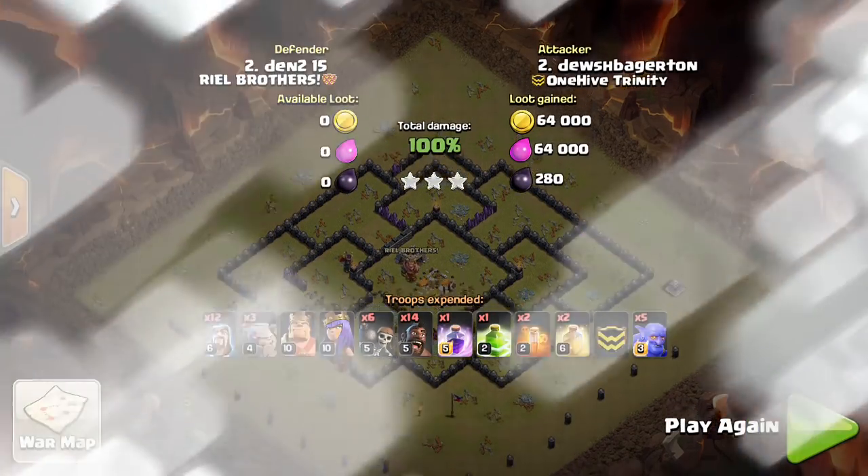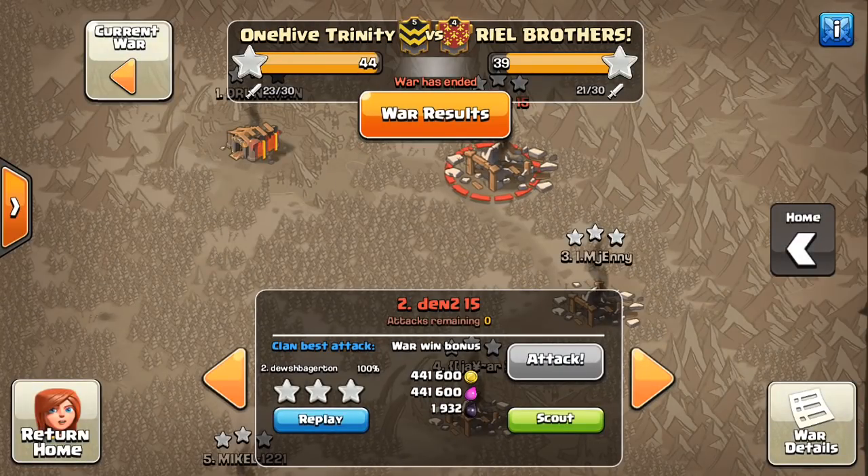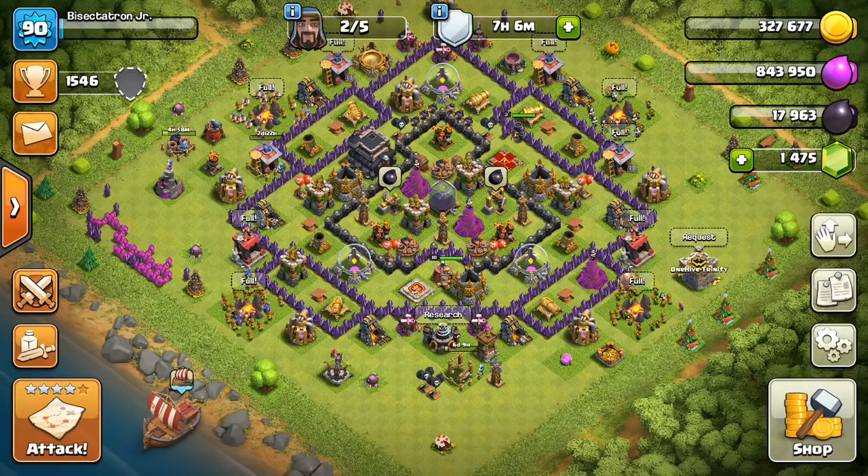A few things that could have been improved — cleanup especially. She could have had a few archers for some corner huts, but gets it done with enough time. Now we're going to go into a war with five hours left, both clans having about a third of their attacks left. But it's already over because both clans tied 45-45. It shows when you don't have any Town Hall 10s in some of these wars they can end up like this very quickly. A great hit rate for both clans — One Hive Trinity and Superstar.